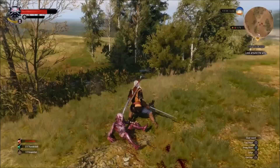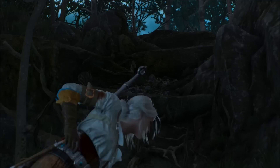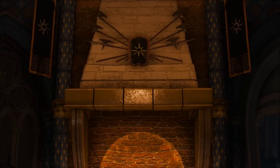The Witcher 3: Wild Hunt follows the exploits of Geralt of Rivia, a Witcher searching for his former student and heir to the throne, Cirilla — better known as Ciri. Ciri is the latest in a line of beings born with elder blood, granting her special abilities that make her a target for the titular Wild Hunt, a horde of spectral warriors with their own plans for her.